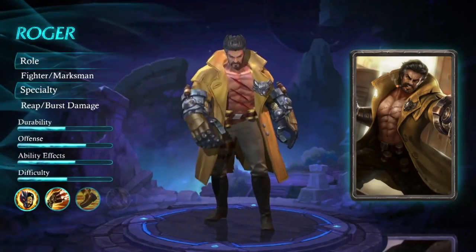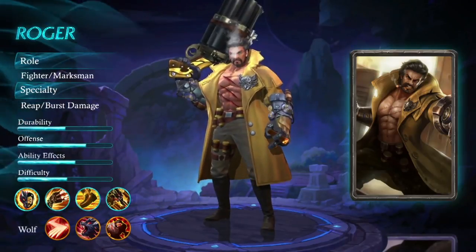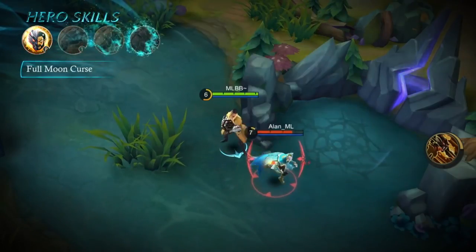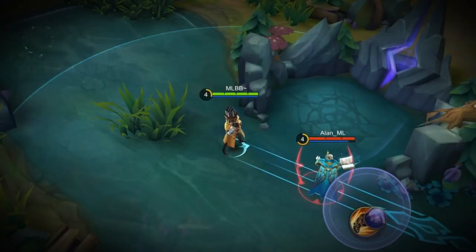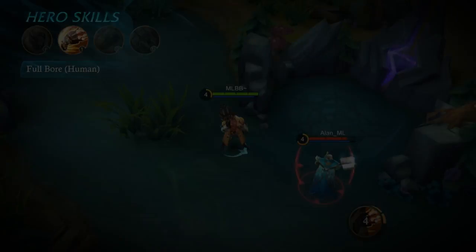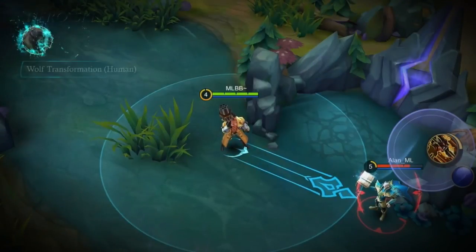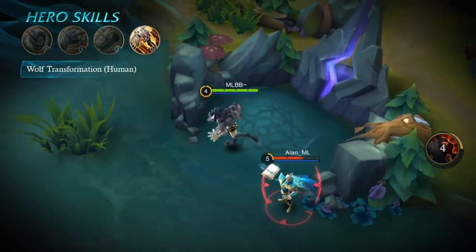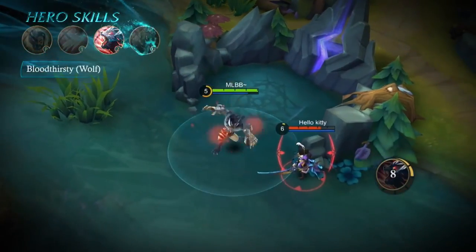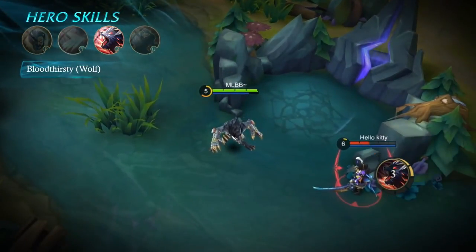Let's do a little recap on Roger's abilities. The first thing to note is that Roger giveth movement speed and Roger taketh away movement speed. His passive in human form reduces enemy movement speed by 20%. Full Bore's first shot reduces movement speed. Hunter Steps increases Roger's movement speed. His ultimate decreases enemy movement speed in an AOE by 90%. Then in wolf form, Bloodthirsty Howl increases Roger's movement speed by 50% when an enemy with less than 40% health is in the field of vision.